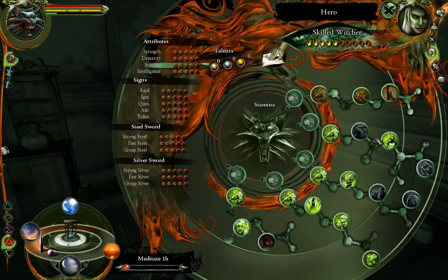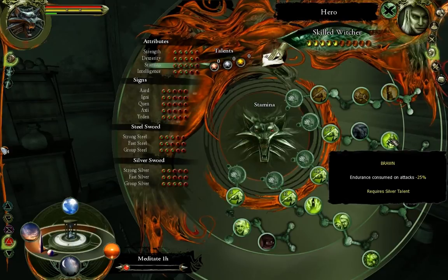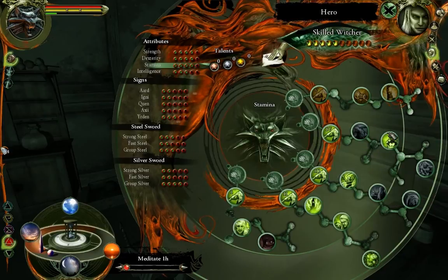And also under Stamina, I took Brawn — endurance consumed on attacks is minus 25%. So let's meditate on that. We're going to head out to town and turn in these contracts after.